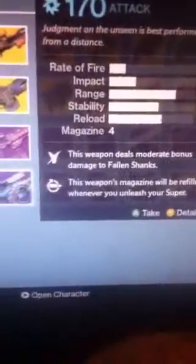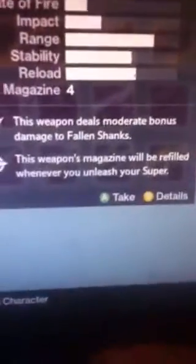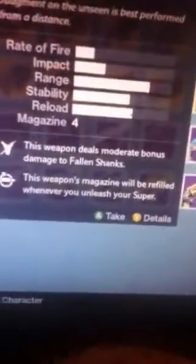Moving on to the sniper rifle — Shadow of Bells. This weapon deals moderate bonus damage to fallen Shanks. This weapon's magazine will be refilled whenever you unleash your super.